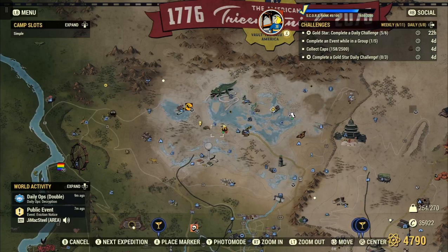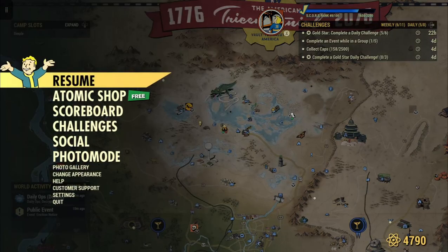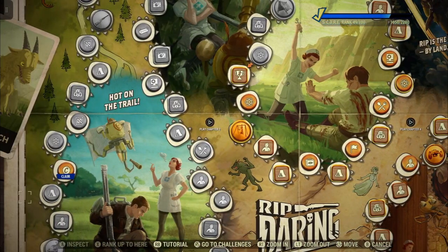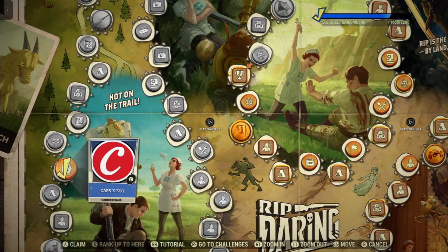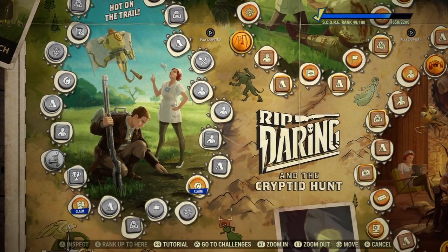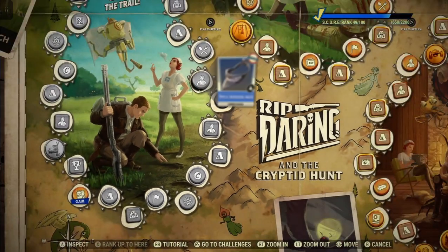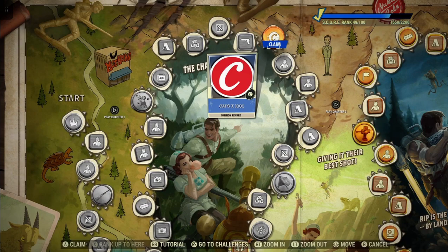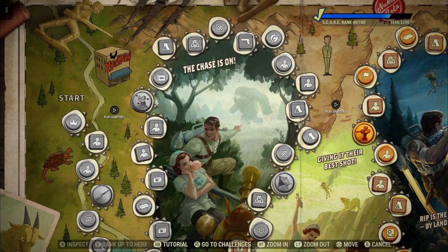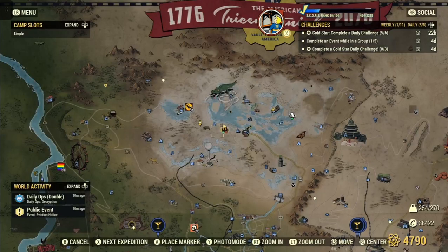Just giving you that fair warning, in case you didn't know — whether you're a new player or an older player. You've got to have cap space available; you can't be maxed out. So let's go back to the scoreboard. As I said, we have 2,500 caps available to redeem. A thousand caps here, another thousand caps up here — that's 2,500. And there you go: collect caps, 2,500, just like that, just from using the scoreboard.